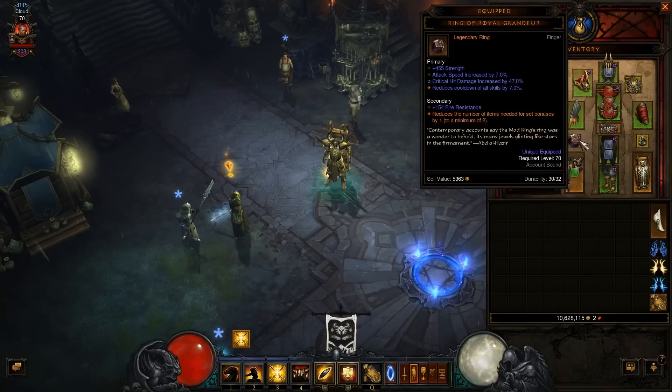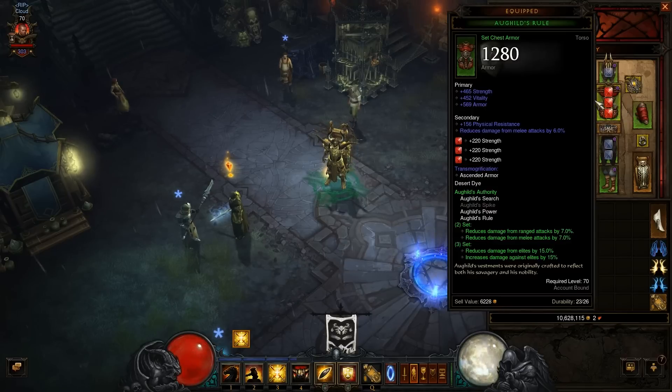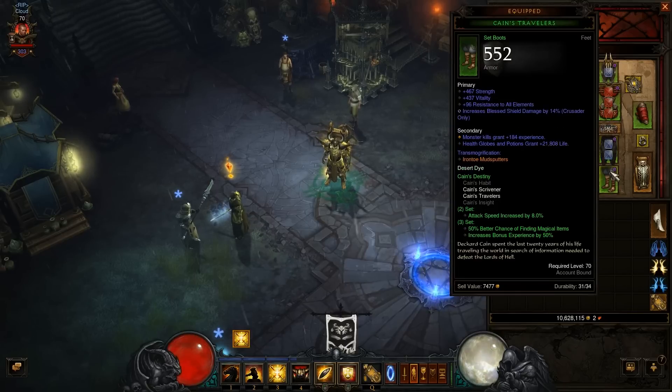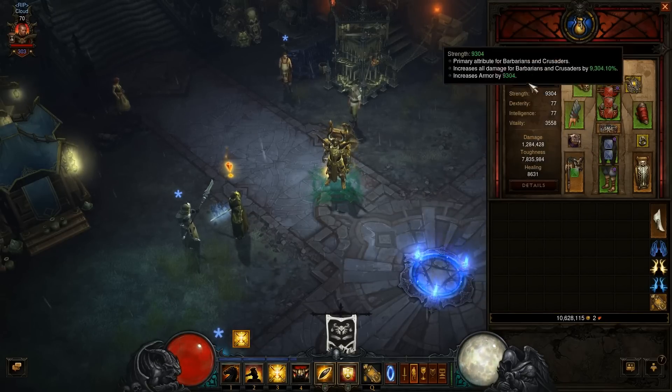Next it's your standard Ring of Royal Grandeur. He's rolling with four pieces of Hallowed set, and we're going to try and move into a Conqueror setup — using Akkarat's Champion and going with Cain's set and so forth, which is the standard build for higher torments.